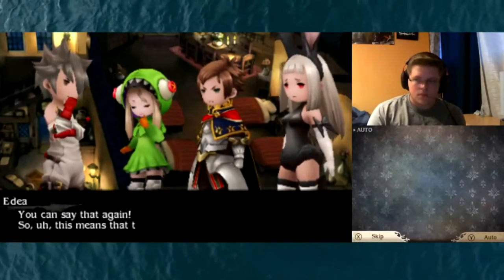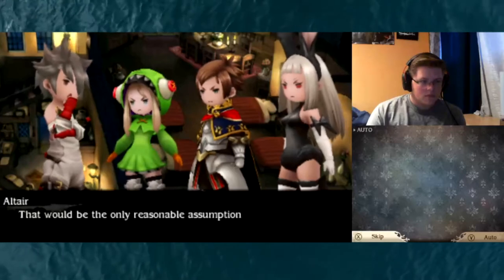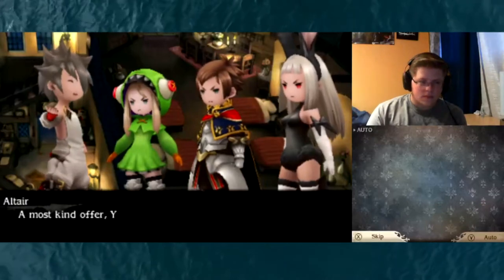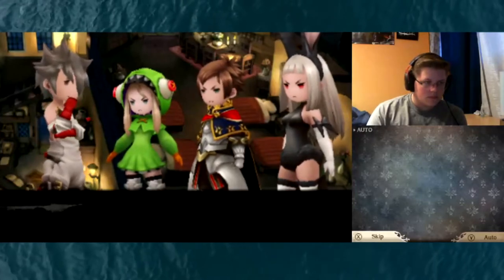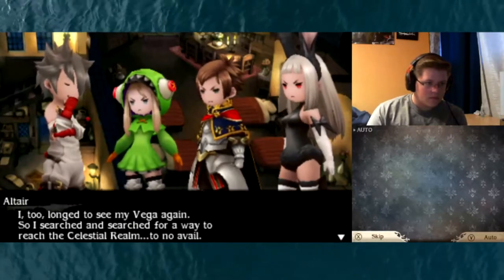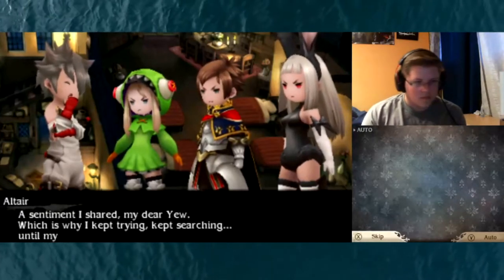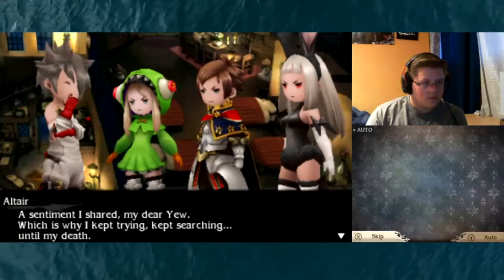You can say that again. So this means that the balls come from the celestial realm — that would be the only reasonable assumption. That settles it, Altire — let's go to the celestial realm and save Vega from this nightmare. A most kind offer. And yet I fear it is not so simple. I too long to see my Vega again, so I searched and searched for a way to reach the celestial realm — to no avail. We'll just have to keep trying then — never say never until you're dead. A sentiment I shared, my dear, which is why I kept trying, kept searching, until my death.